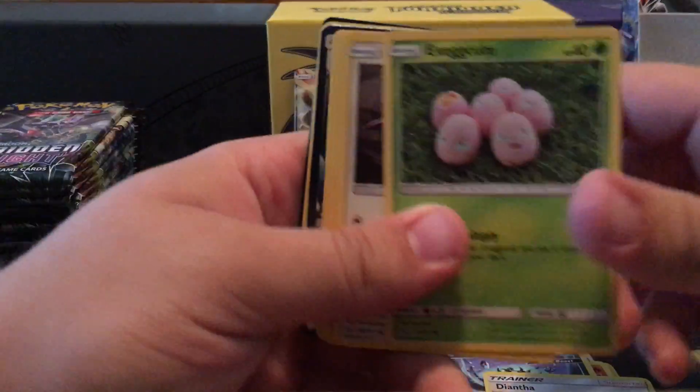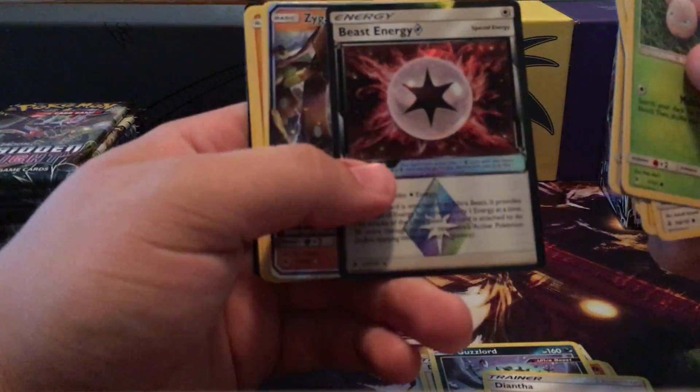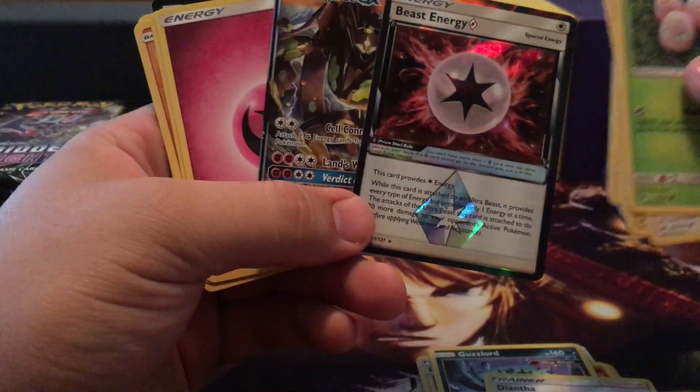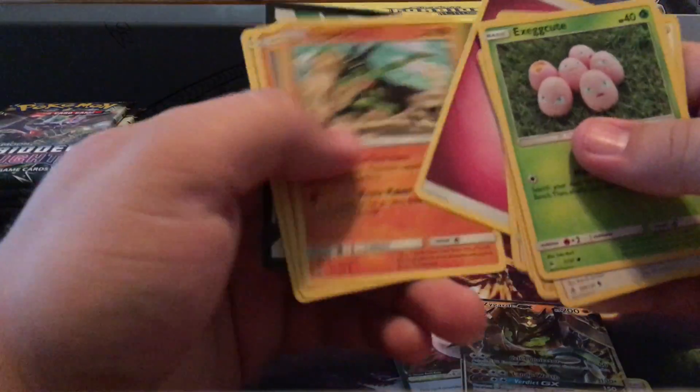Here we go — we got a Prism B-Synergy! I needed that, and a Zygarde GX — that is awesome! Those are awesome pulls. I really need that B-Synergy; I'm making a Guzzlord GX deck and I needed that for the deck. So that's pretty cool.